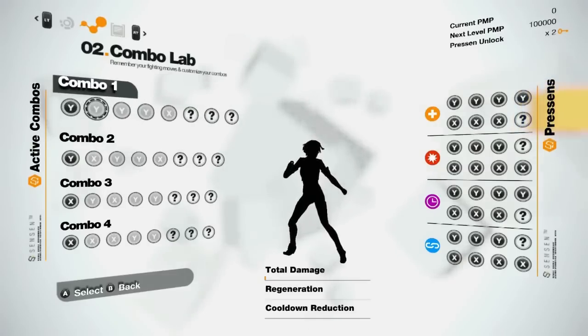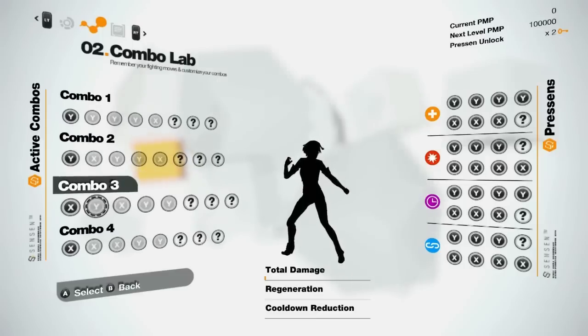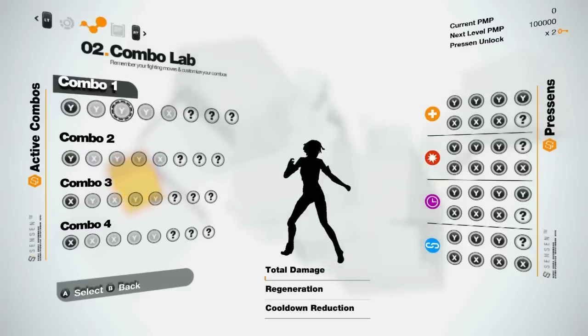The combo lab represents Nilin's fighting memory. As you fight your way through the game, Nilin will progressively unlock and remember her forgotten fighting moves, which we call Presence. You can have up to 4 active combos and you get to customize them to adapt your tactics to any combat situation.